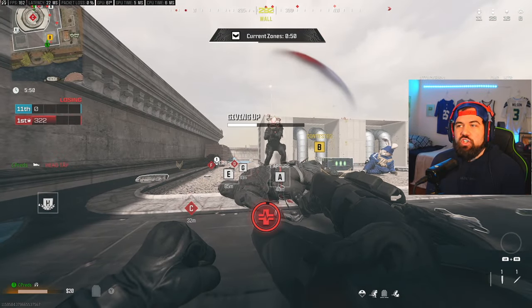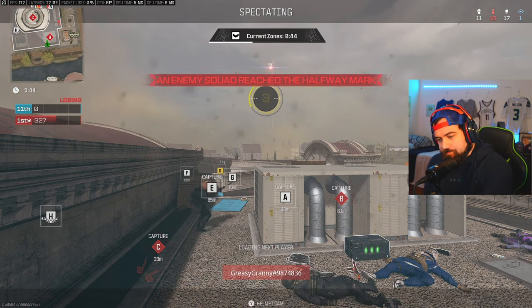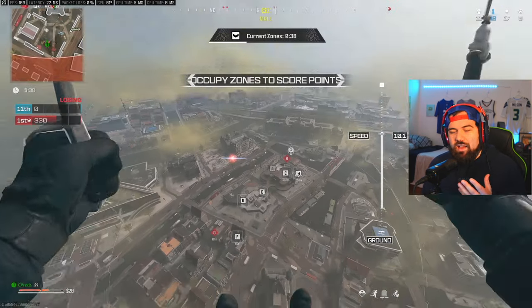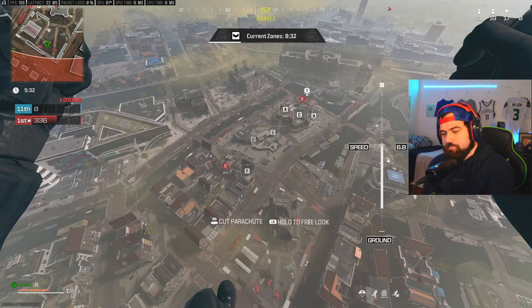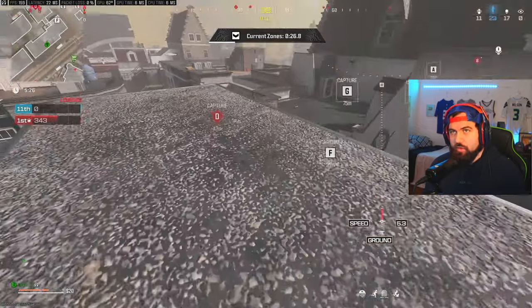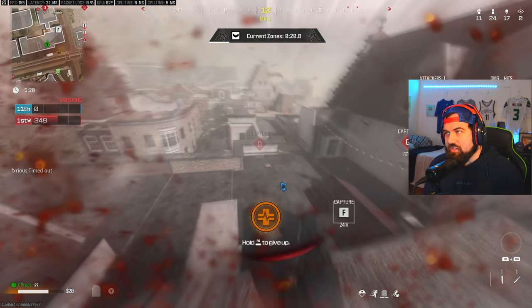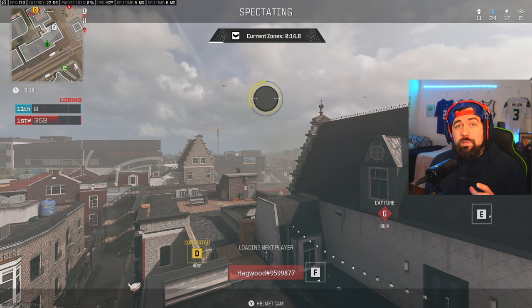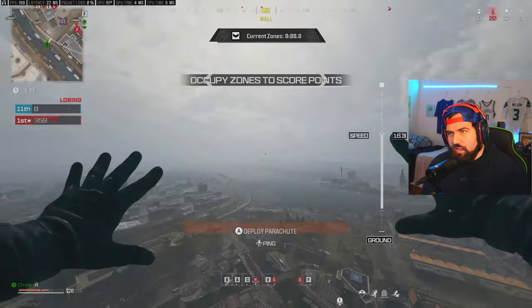Getting shot by so many people around there — maybe I need to land a little bit further away. One of our main goals here is to get a down before we push into something. Lockdown is going to be highly chaotic so we definitely need to get a down before we push into any fight where there's three or four enemies. Another good way to warm up is by playing solo duos. I see one below on the minimap and this guy flying in — I put myself in a position where I could get shot by two teams, and that's because I landed on a roof exposed to two teams.